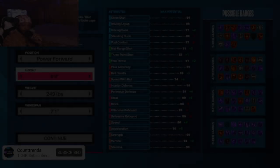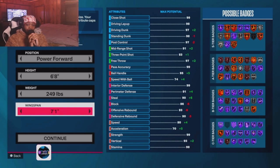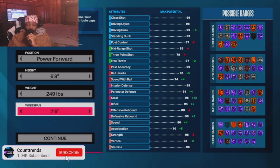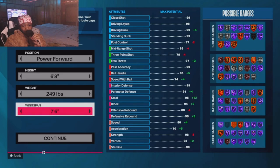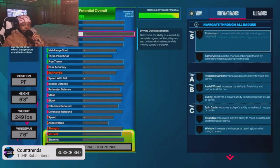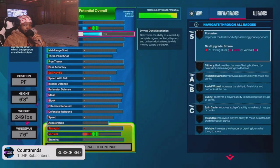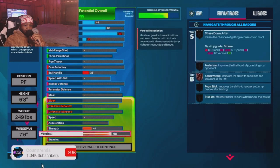Alright y'all, we back at the builder. As y'all can see, this is the build I made. I was in the lab just working, looking at builds, and I got a crazy idea for the 2K20 playmaking glass cleaner. I'm about to show y'all the build and how I made it so y'all can make the same build. I went Power Forward, 6'8", 249 pounds.